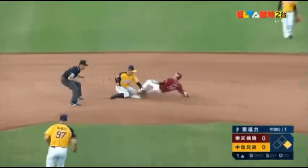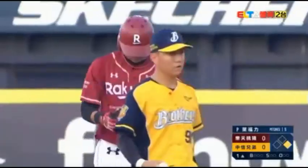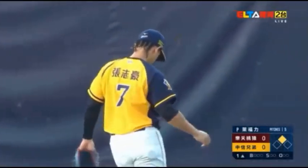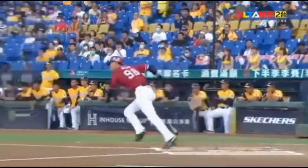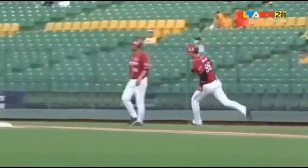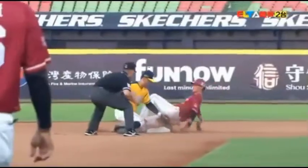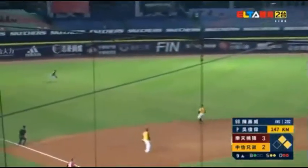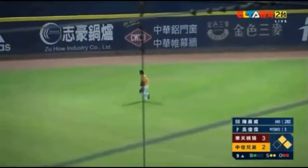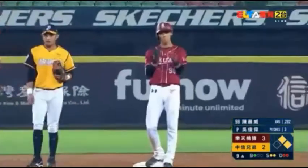He lines this one to center field, trying to advance to second, and he's safe. Chen Chen Wei — don't forget — he's leading in stolen bases with 14. Chen Chen Wei takes advantage of that, knowing the center fielder of the Brothers won't be charging the ball. And that ball was lined to left and dropped for a hit. So it's an RBI double for Chen Chen Wei.